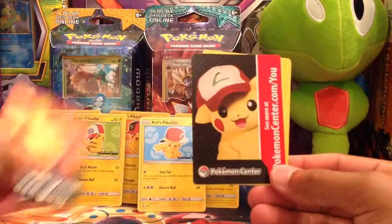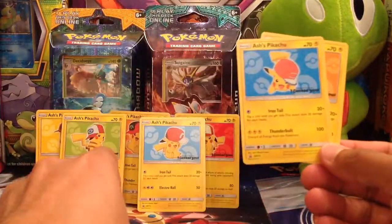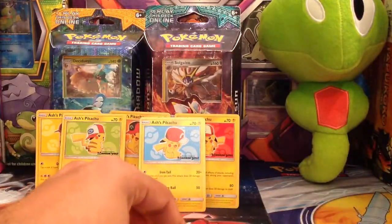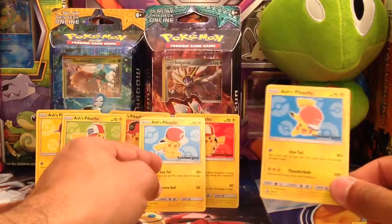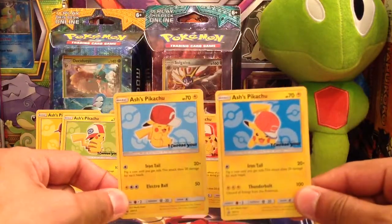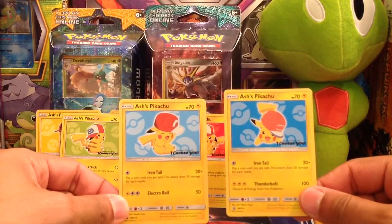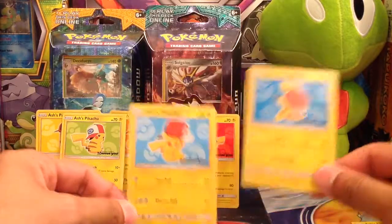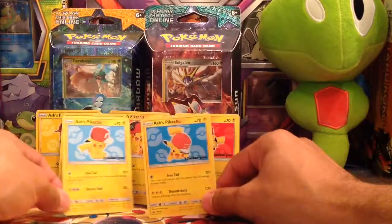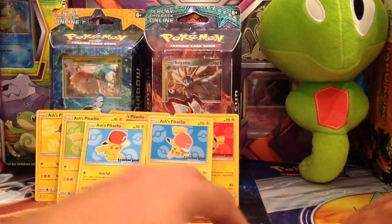Another promotion here, and same thing for the Pokemon Center. So doubled up on the yellow, doubled up on the blue, and then doubled up on the orange. But I just noticed that if you look at this blue one and that blue one, they're different — one's kind of a lighter blue than the other. This one's a little bit lighter, this one's a little bit darker, and they have two different arts on there. They have two different moves: one of them has Electro Ball and the other one has Thunderbolt. So I believe that's six different ones, and then we have three doubles.